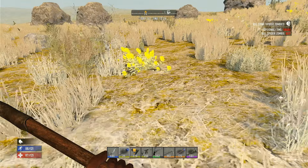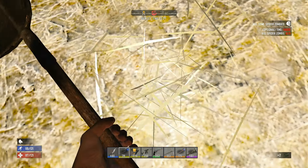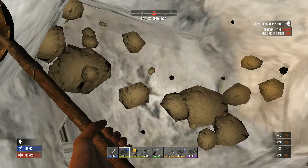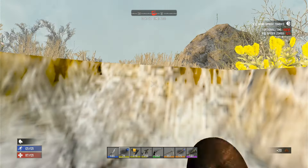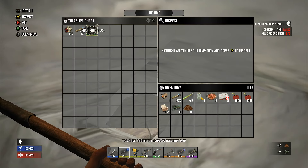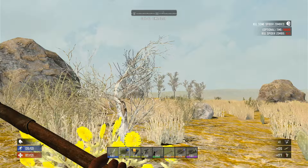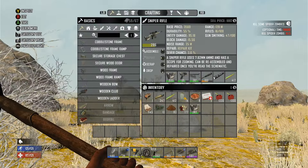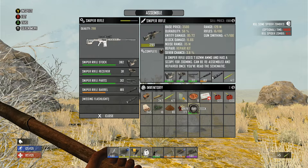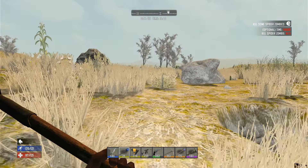Alright, well here we are. Treasure is right here — since we have Treasure Hunter maxed out, we can basically stand on top of it, dig down, and get it. There it is — look how easy that is! Love the steel shovel. Sniper rifle stock, 120 rounds of 44 magnum, and 177 rounds of shotgun shells. Let me see if that's better than what I'm running — 382, it is a little better. Let me assemble that. We'll replace that, making my sniper rifle just a little better.